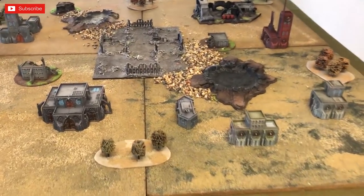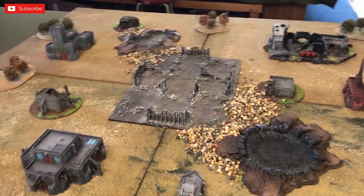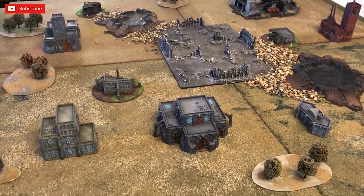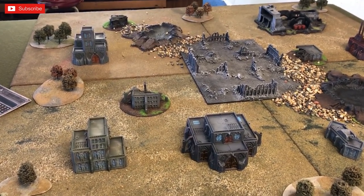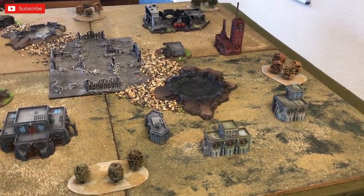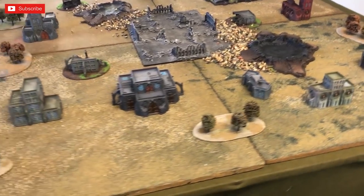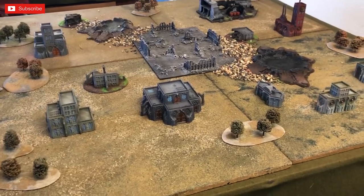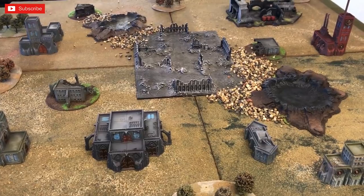This is going to be our battlefield setup — a basic game, nothing special. We are going to be using the Legio rules, but it's basically just going to be a Warlord, a Reaver, and two Warhounds going at each other. This is a good video for people who want to see how to play the game. We'll try to make no mistakes, though the rule set is a little bit overly complicated — totally complicated, sometimes worded differently. And if you're from Yorkshire, you tend to miss certain things because we all speak funny.